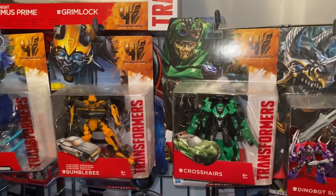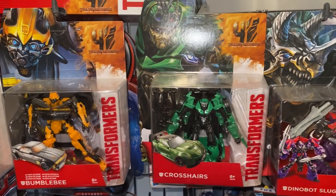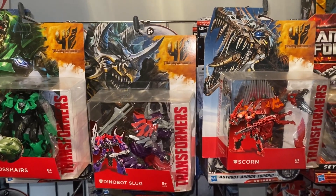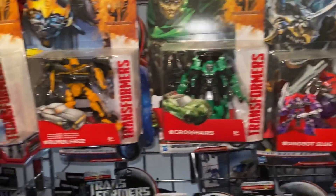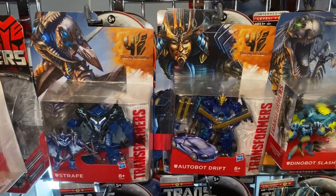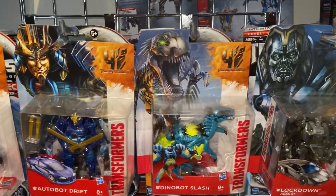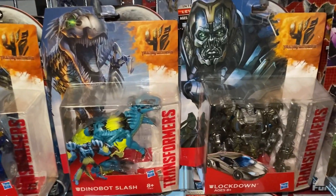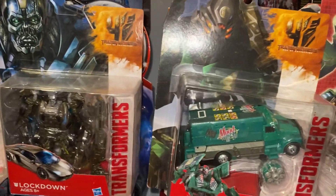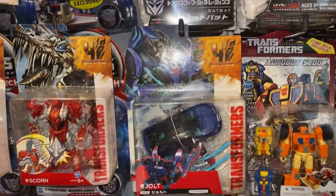Let's start with the normal deluxe waves of figures. Wave one has Bumblebee, Crosshairs, Slug and Scorn — just the normal standard deluxe figures. Coming down, we've got Straf, Drift and Slash for wave two. Wave 2.5 was Lockdown, and then I've got an Arms Micron — a couple of these, the Japanese Exclusive Dispenser and Jolt.